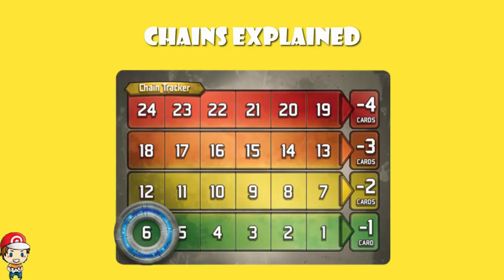Now if you have a look at the chain tracker on the screen here, it should illuminate things a little bit. What we can see is that if you have one to six chains, you draw one fewer card; seven to twelve chains, you draw two fewer, and so on and so forth. And every time you would draw, but you're stopped drawing because of chains, you shed a chain. So after three, four, five, however many turns, you'll have shed your chains.